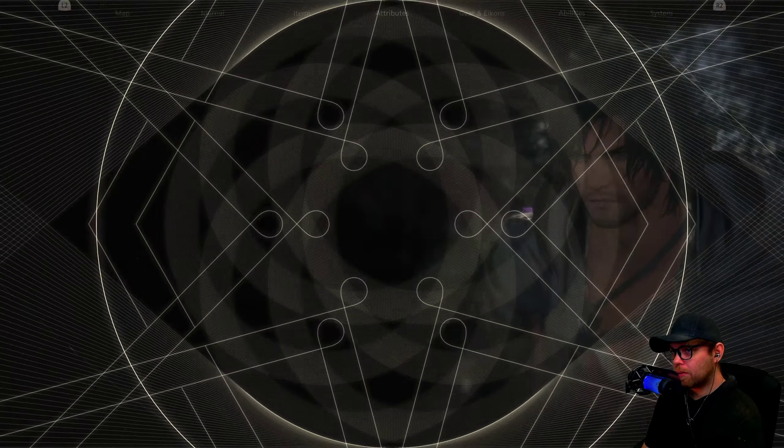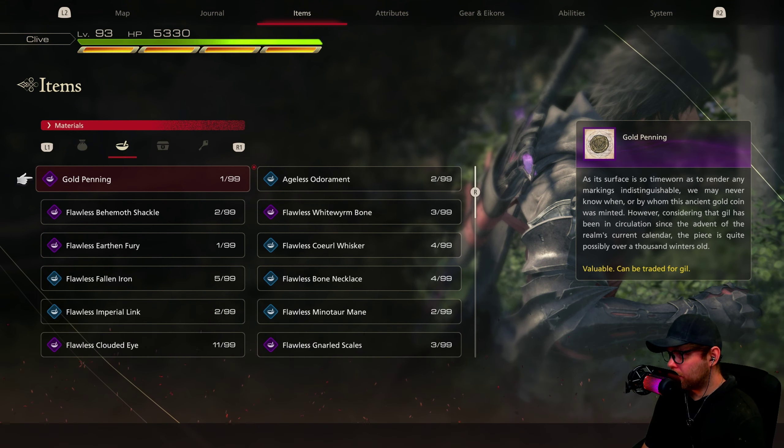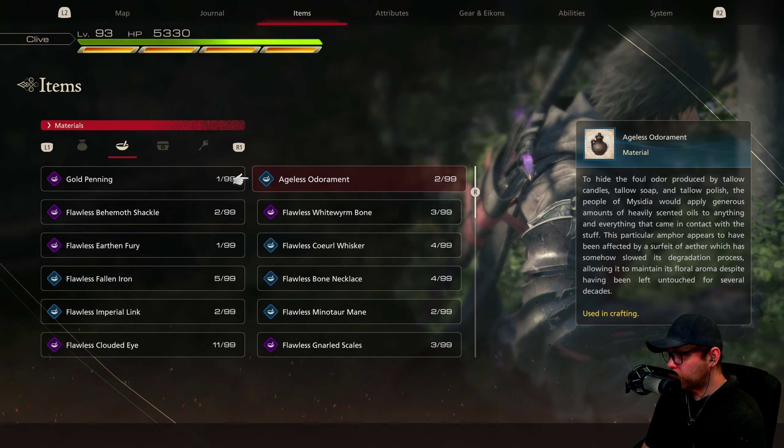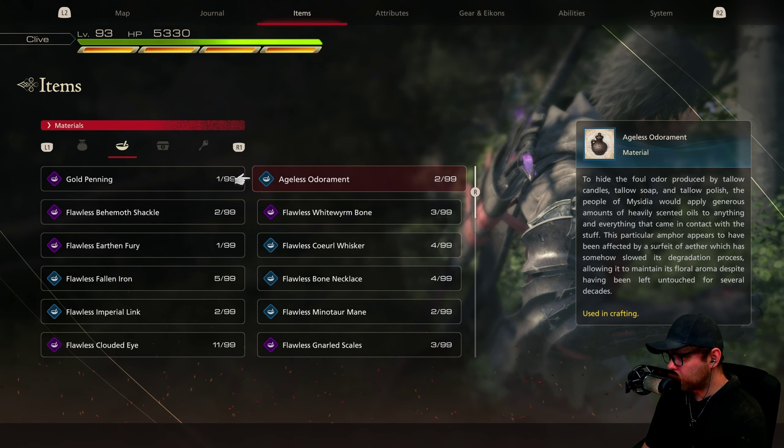I find gold panning material — a crafting mat. The description says it's suspected the ancient gold coin predates the current calendar — possibly over a thousand winters old. There's also a tallow candle description: the people of Mysidia applied generous amounts of heavily scented oils to everything. This particular amphora appears to have been affected by the surfeit of ether which has somehow slowed its degradation, allowing it to maintain its floral aroma despite being left untouched for decades.